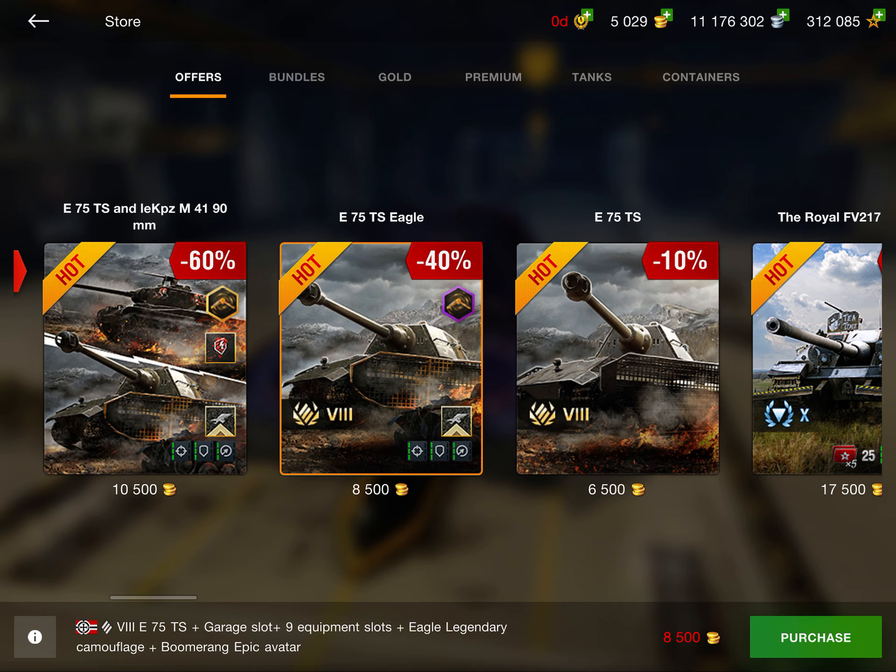Next up we have the Cybernetic Pass and the Premium Pass. The Premium Pass is worth it if you want the supplies and the tank — $5 for a Tier VI tank is very cheap. But Battle Pass is almost over; it's almost August. The Cybernetic Pass I don't think is worth it — those 25 extra levels, you can just wait and save $15.